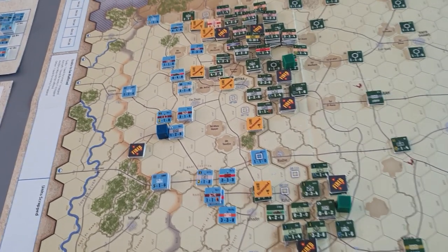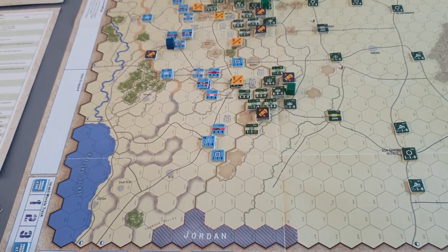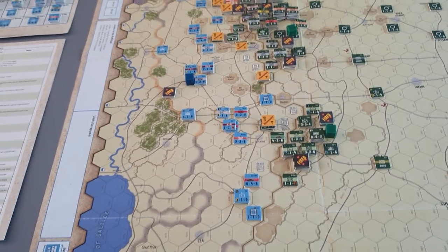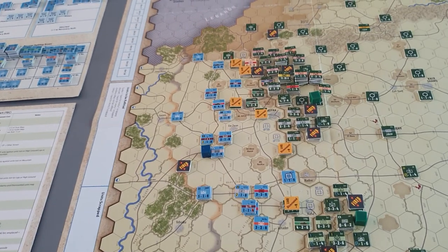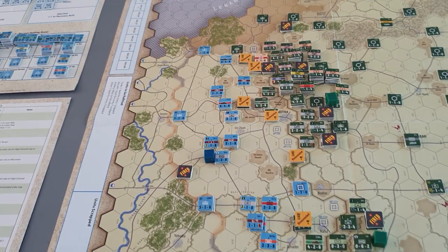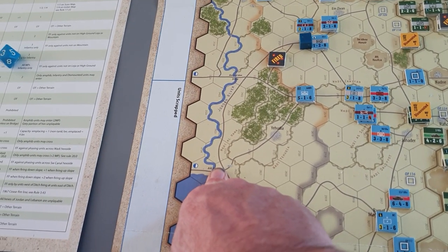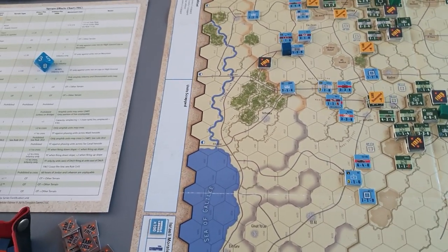The infantry and things that did cross just run into Israeli zones of control, which pretty much stopped them from breaking out any further. I don't know how this is going to turn out for the Syrians, because historically they had quite a considerable breakthrough on the first day and could easily have reached the Jordan River bridges if they'd only decided to carry on moving forward instead of stopping and regrouping.